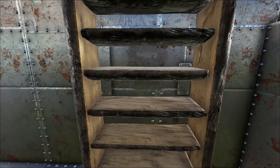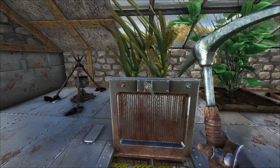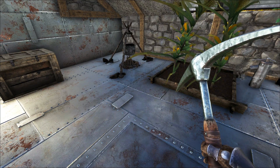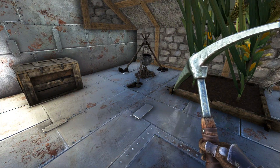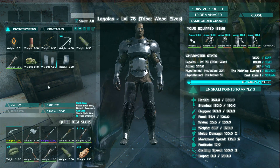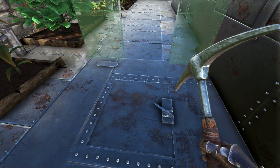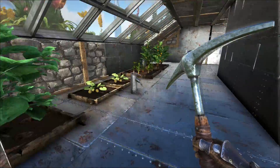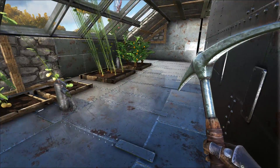A few people pointed out the hatch frame in the last few videos. I'm just working on getting resources — I can only build so fast. I'm going to build a doorway and a wall around this area so they can't just blow through the greenhouse glass and into the trap door.